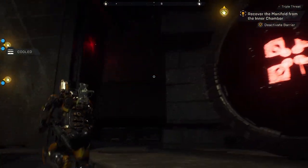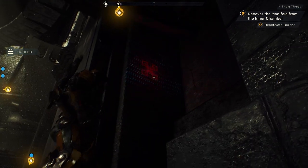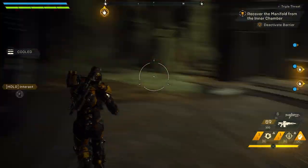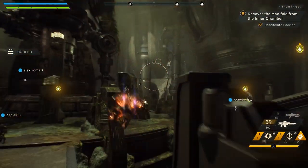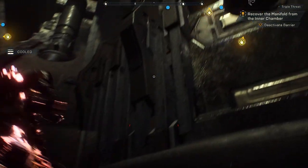So what you'll find are hidden projected lights on the walls. This first one is up in this corner, and you'll want to interact with the portal to make them the same. I ran this a few times and they all seem to be in the same locations.